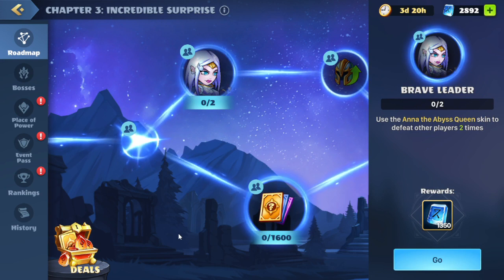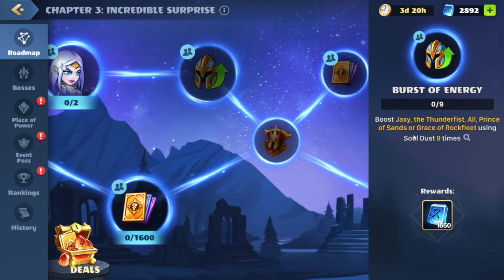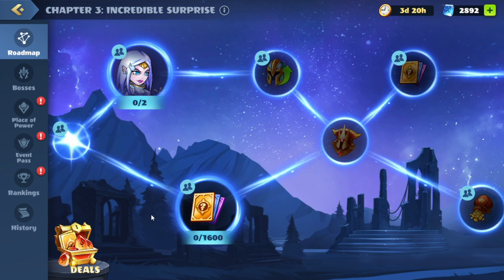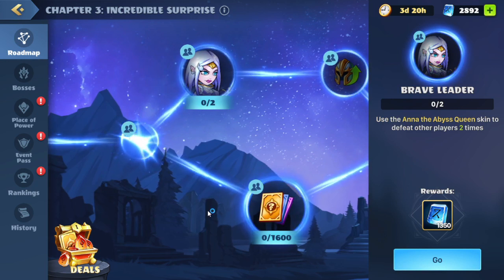We have our next set of quests here. Up top is use the Ana of the Abyss Queen skin to defeat other players two times. Behind that, we have boost any of the event legendaries nine times. On the bottom, we have to get 1600 souls of legendary heroes in summon or in chest. We'll start with the quest up top — use the Ana of the Abyss Queen skin to defeat other players two times. We'll hit go.